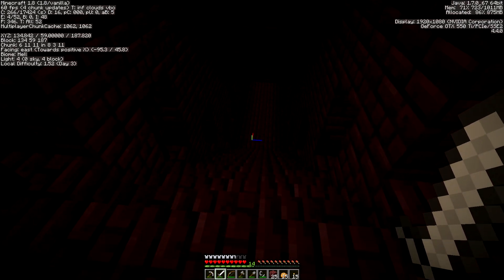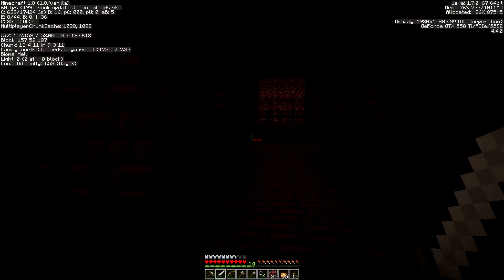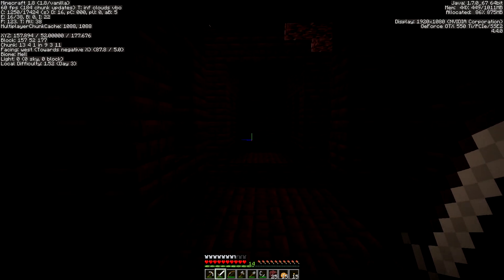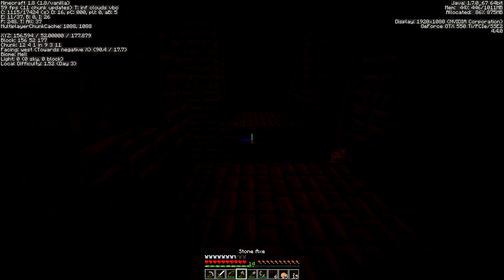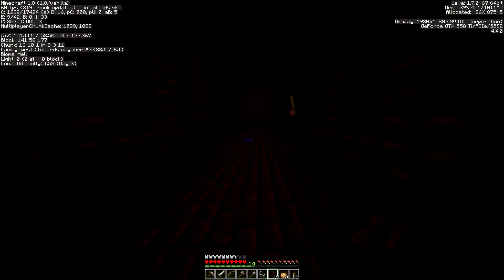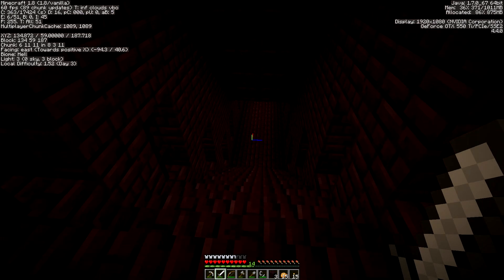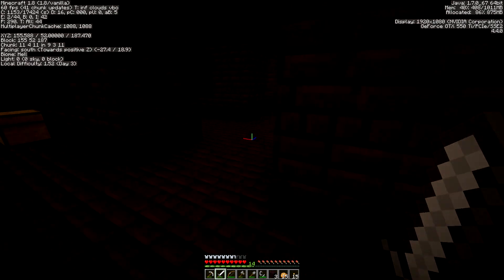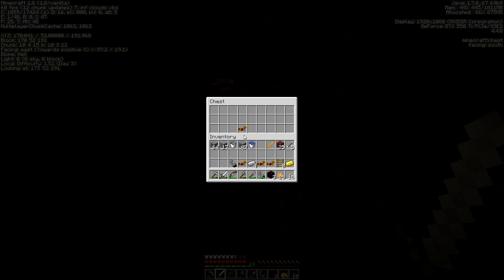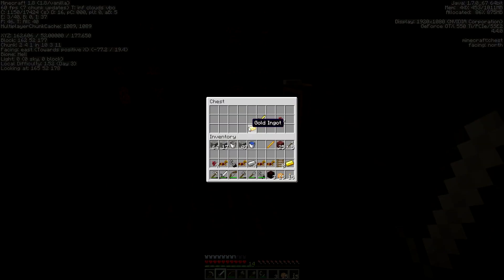The other thing about nether fortresses is when you find one, be careful about spawners. They have these chests — this is what I wanted to get to. The chests are filled with fairly valuable loot. There's some gold and gold horse armor — they're pretty prolific about the horse armor in these things. Hold shift. I'm still going to look around here a little bit more even though I'm kind of scared. Another chest. I'm really hoping for diamonds in one of these because that'd be nice — it'd be a cheap way of getting diamonds. I got another ward disc, so that's nice.